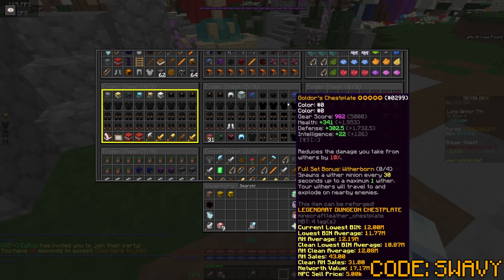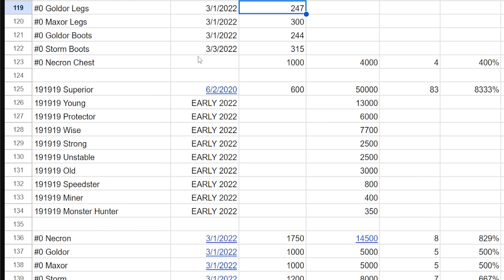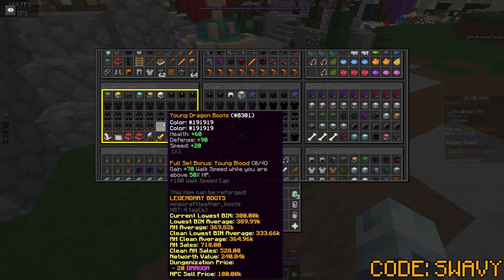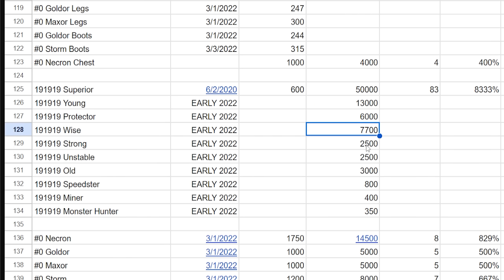Same thing kind of applied for the wither sets, but I bought them all in the same day so it was easier to figure out what I paid. Gold or leggings were 247 million when the glitch was happening. The full set is 5 billion now. I was looking around and asking people who've had and sold these recently — what did you sell your 1919 young set for? One of them sold for 13 billion recently, very similar to mine. These prices change so much so often — protector 6 billion, why 7.7 billion, strong and unstable 2.5 each, old 3 billion.